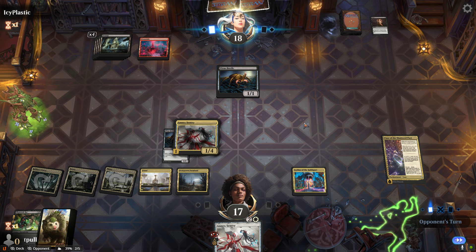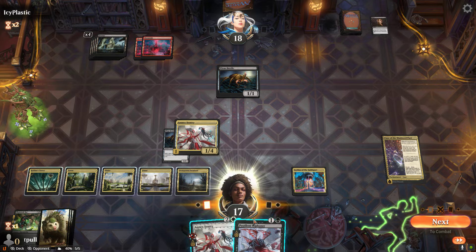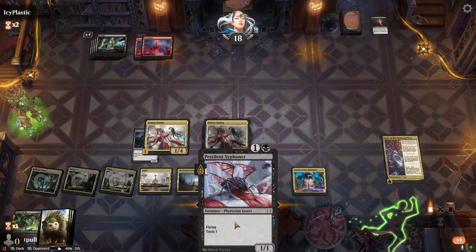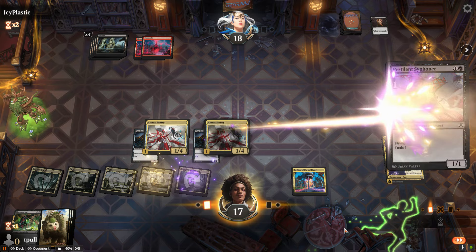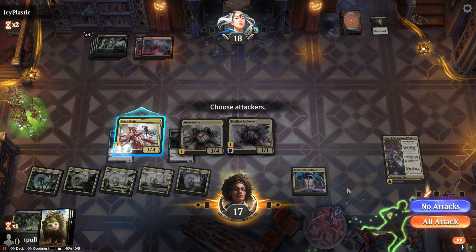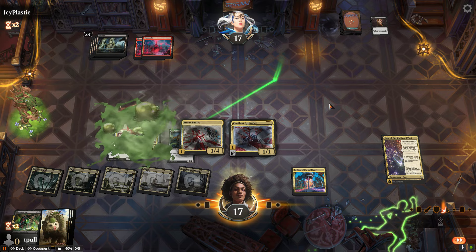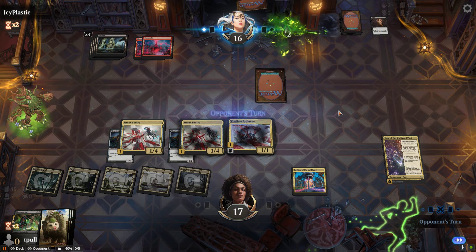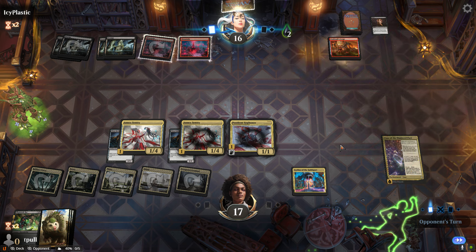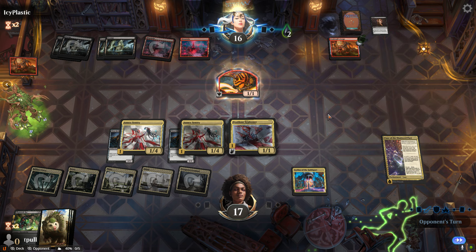If they have removal in one of those two cards I lose everything. Okay, so we take out the next Virus Beetle and we show our whole hand. We have Case of the Shattered Pact, and now they get two poison counters. This is the point of the deck — we don't care about their 20 life anymore, we just want to get 10 poison counters.